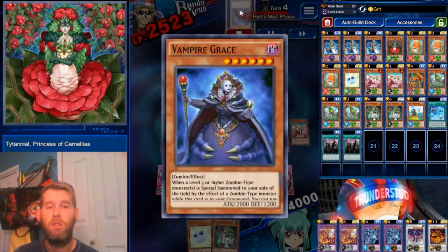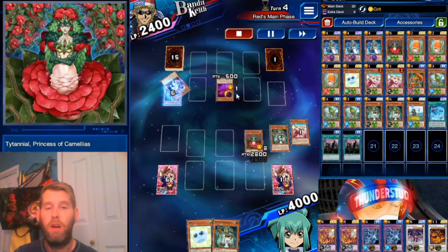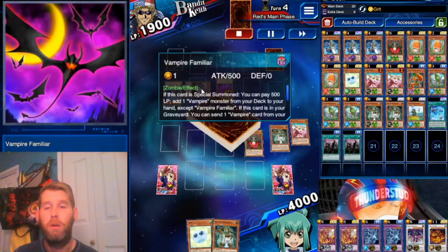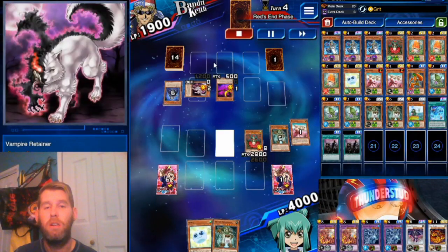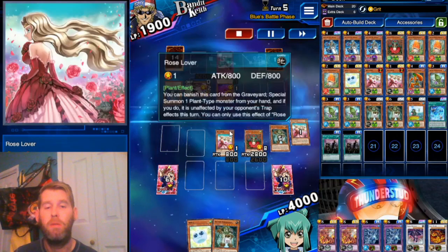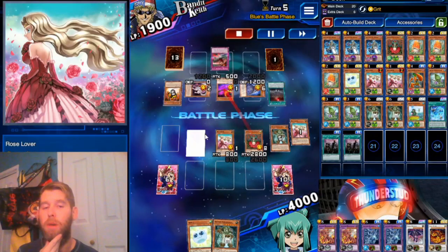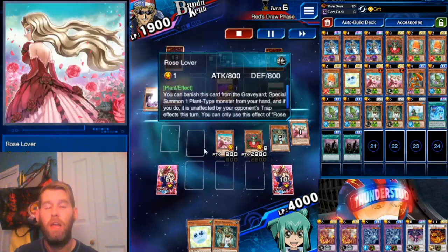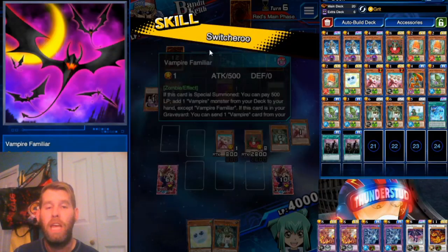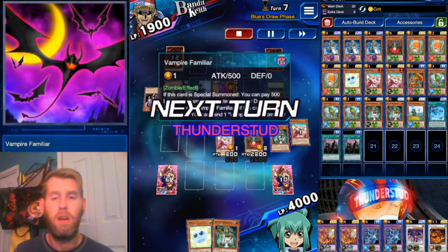Familiar comes out, tries to bring Vampire's Grace out — bit of a misplay without the Kingdom. He has to backtrack, brings out his Retainer, searches Takeover, sets the Takeover. We Normal Summon a Rose Lover. He plays his Takeover, gets a Kingdom out, and special summons Grace. So we swing into Grace, swing into the Retainer. Not much he can do with two cards, even with Switcheroo's help.